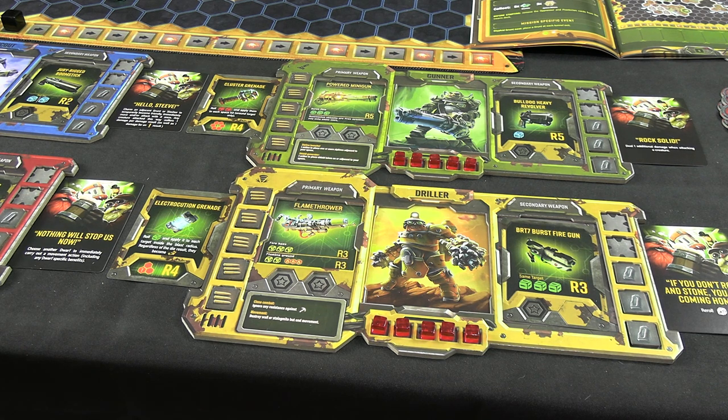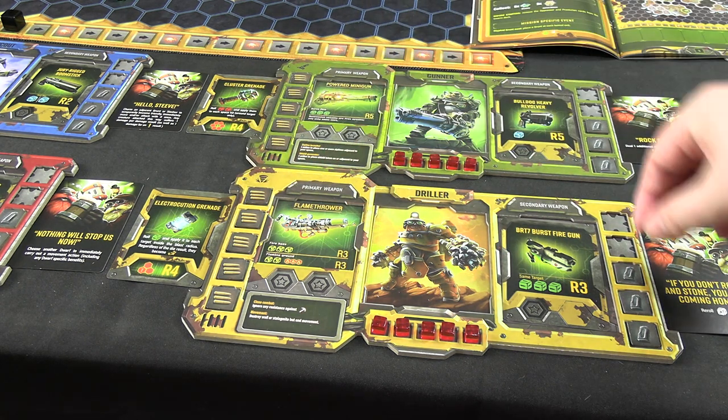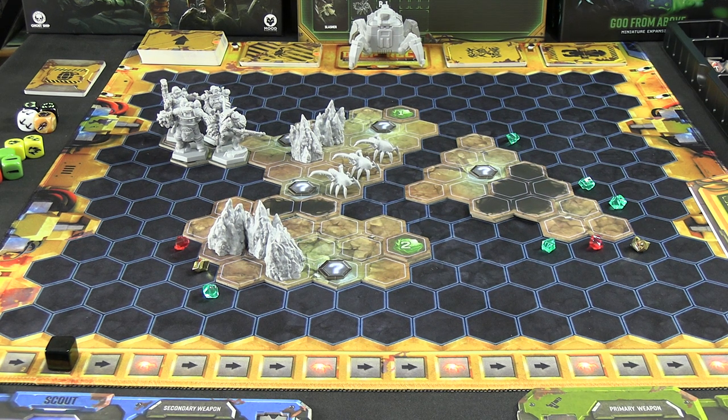Each dwarf has a primary weapon and secondary weapon. For the primary weapon you subtract one ammo per attack; secondary weapons have three ammo base. You can also upgrade your secondary weapon by flipping it over if you have one gold to spend. You pick a dwarf to activate and they can do three things in any combination: moving, attacking, mining, trading with an adjacent dwarf, or upgrading. Each dwarf also has unique special rules. You can use your Rock and Stone card for free at any point during your turn.